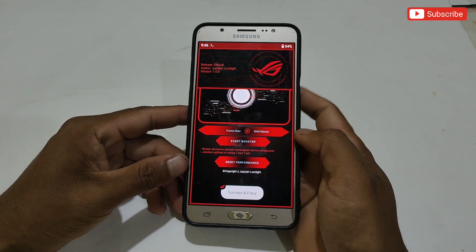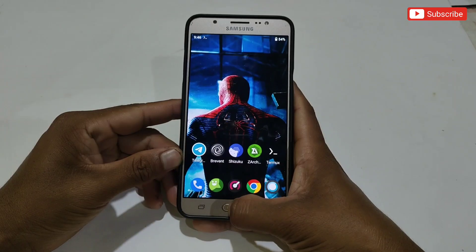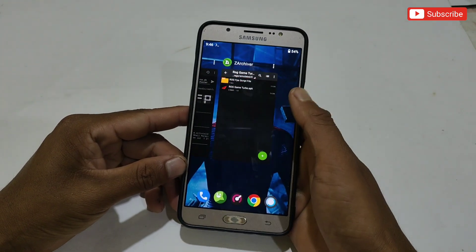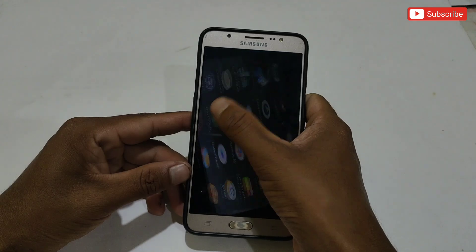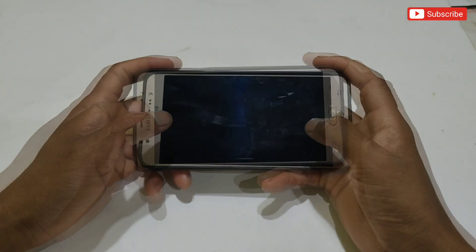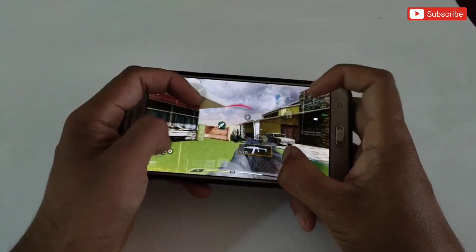After executing all the tweaks, simply tap on Start Booster and that's all — you are done. Now simply close all the apps from the background and open your game to enjoy super smooth, lag-free gameplay on your phone. You don't need to run this in the background; this app and script will improve your Android performance by tweaking the whole Android system.